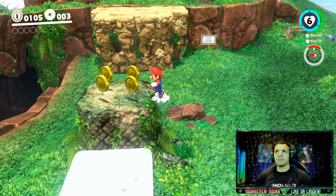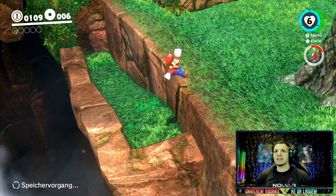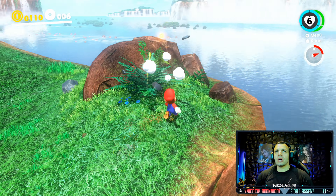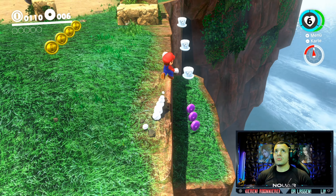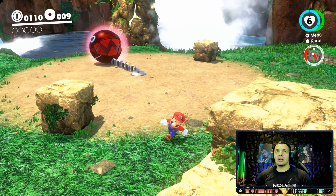Da unten haben wir nochmal drei. Wichtig, wichtig. Jetzt sind wir bei sechs von 50. Die könnt ihr nachher in diversen Shops benutzen, um euch Kostüme zu kaufen. Aufkleber für die Odyssee - also die Odyssee ist euer Luftschiff, mit dem ihr dann durch die Levels reist oder in die Welten. Da waren übrigens wieder drei violette Münzen.